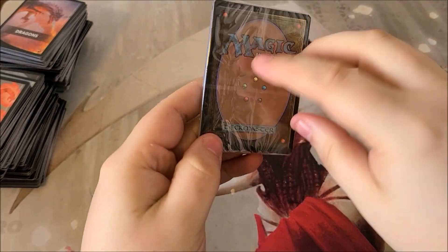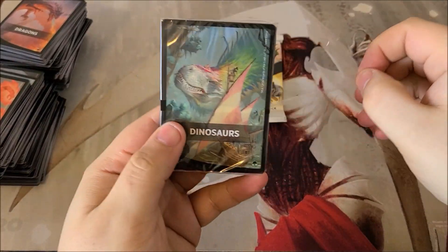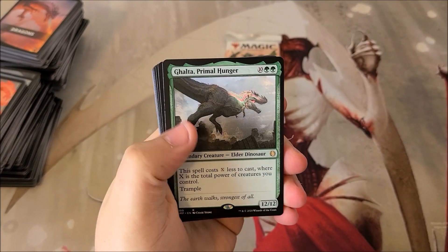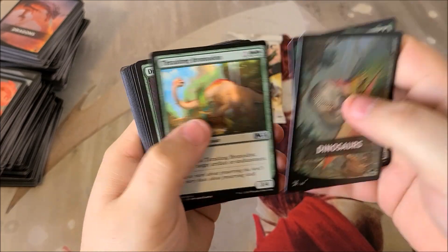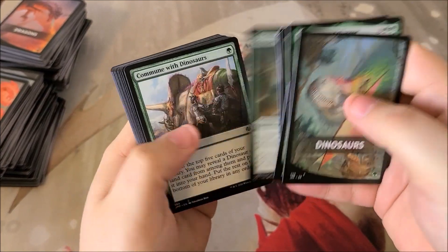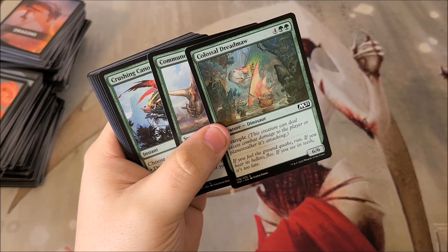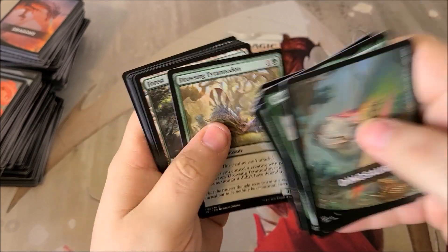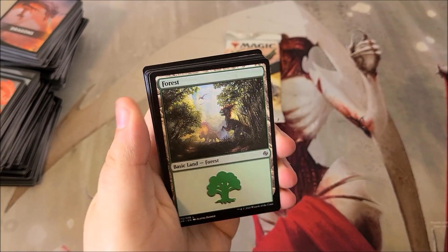Dinosaurs — it would make sense that Allosaurus Shepherd should be in this one, right? Oh, Galta — that's a pretty good pick though. Cultivate — always good. Oh, classic Colossal Dreadmaw of course! And we do have a very cool dinosaur land here.